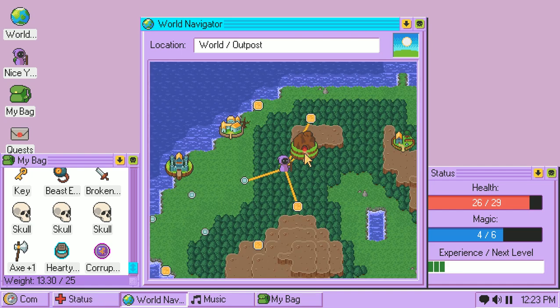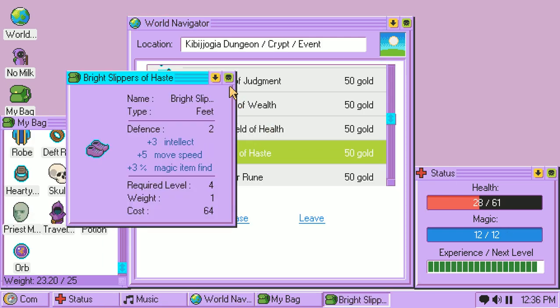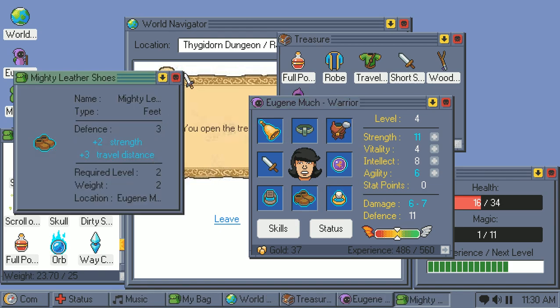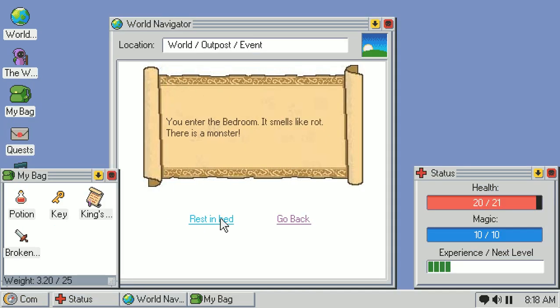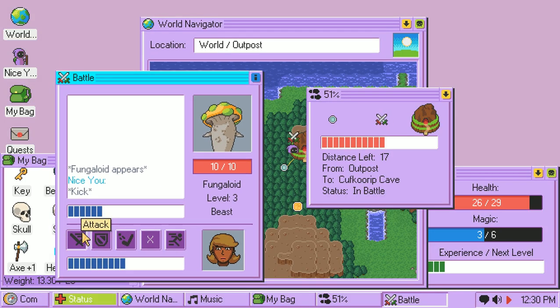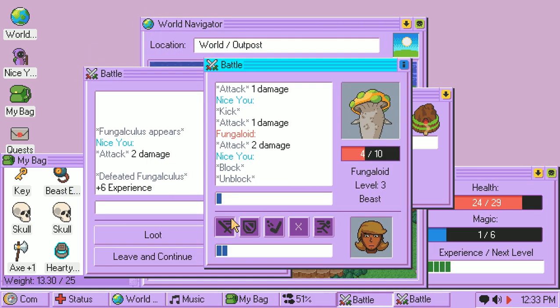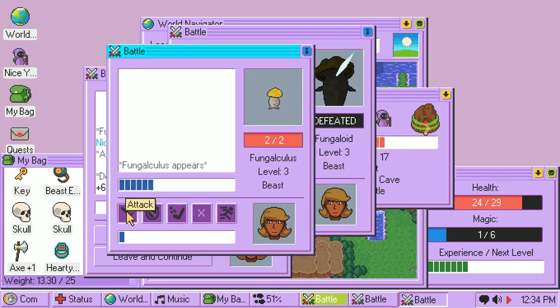The most significant time-consuming action is traveling between nodes. This time can be reduced by equipping items with boosts to movement speed, and you can choose to travel between more nodes if you equip gear that boosts travel distance. Other actions also take up time, such as sleeping, which means you should only do so if you're in a bit of a pinch. Combat also takes up a small amount of time, but it's quite negligible, and is there to prevent cheesy tactics like endlessly grinding enemies that spawn other enemies.